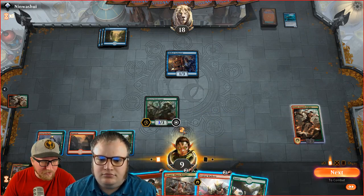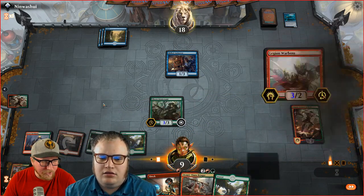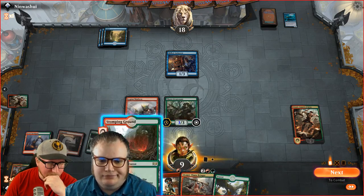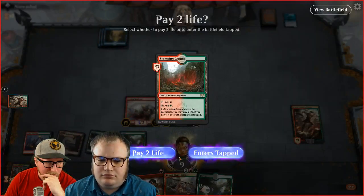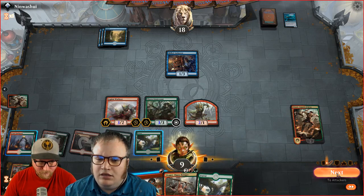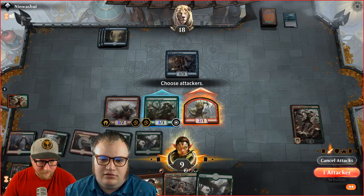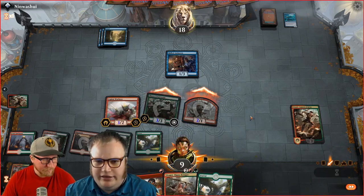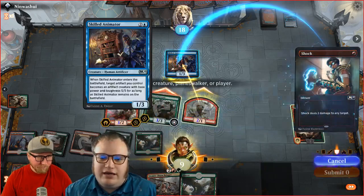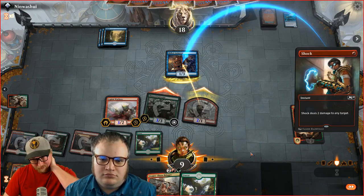We're attacking with both dudes. He's blocking — let's throw that Shock. If he counters this, whatever, we can make a token every turn. He played Jace Arch. So with this Domri, we're going to try the minus three to get two creatures from the top four. We're going to get a Ripjaw Raptor. He discarded — he flashed back Radical Idea to get rid of an Ugin. He needs mana badly. He's gotten rid of an expensive card and missed land drops multiple times.